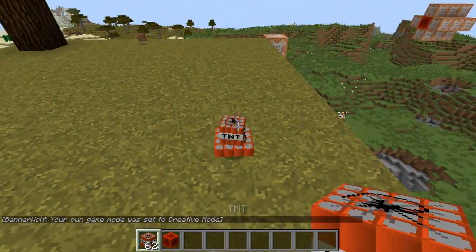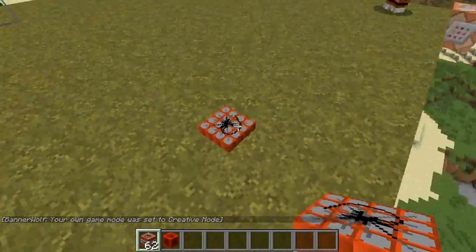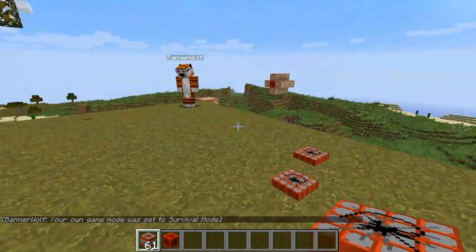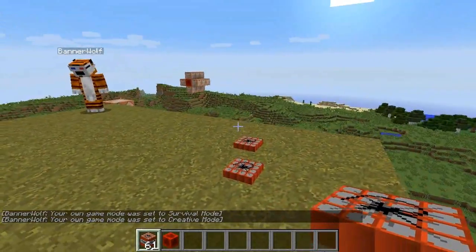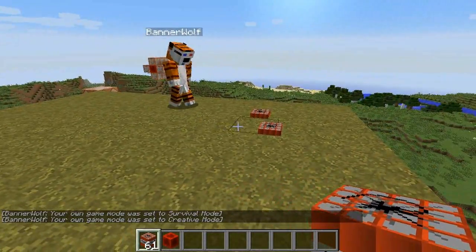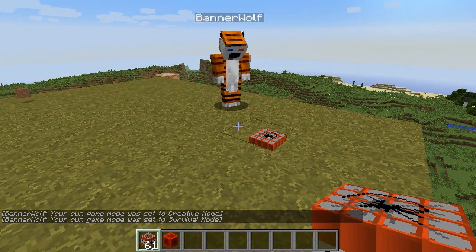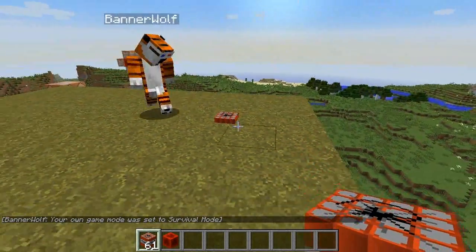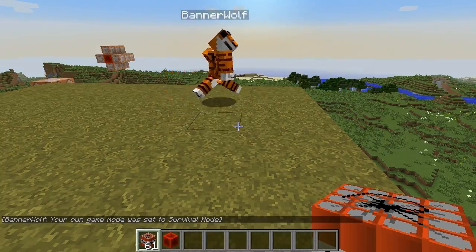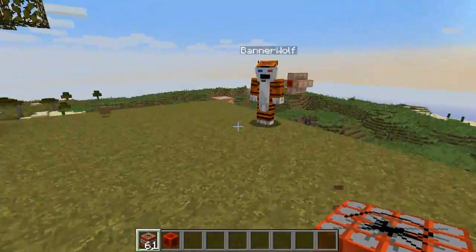You can throw it, but if you throw another one on top it won't add to it or anything — you can only place one per block, but you can place them next to each other. You can break them in survival by punching it a couple of times. You do get the stand back, but since you don't get the TNT back it's kind of an okay trade off.